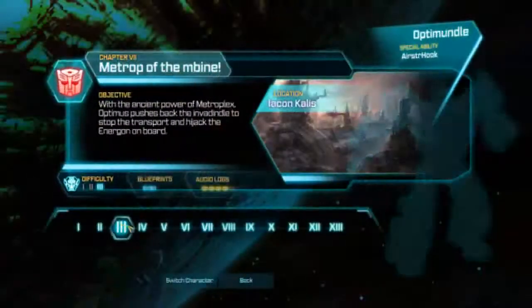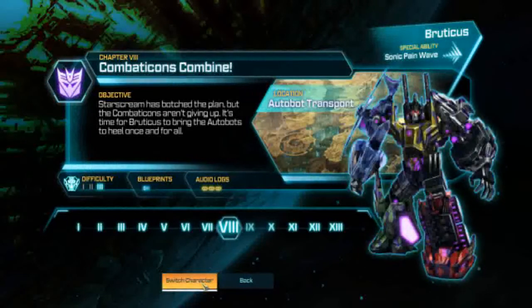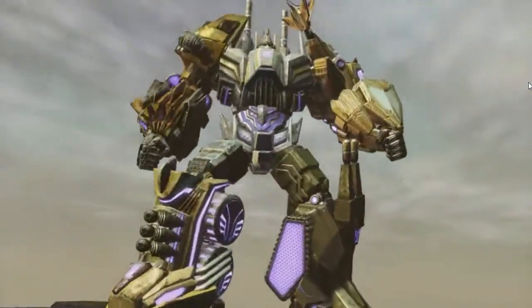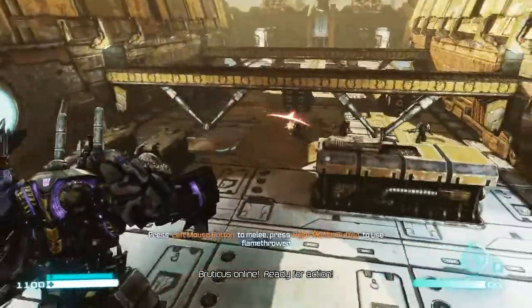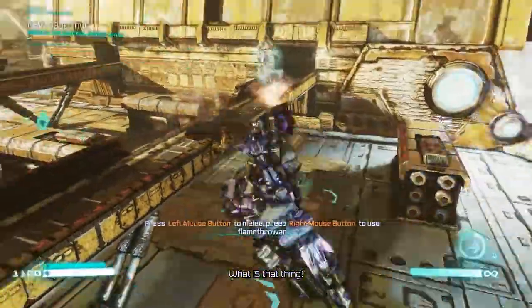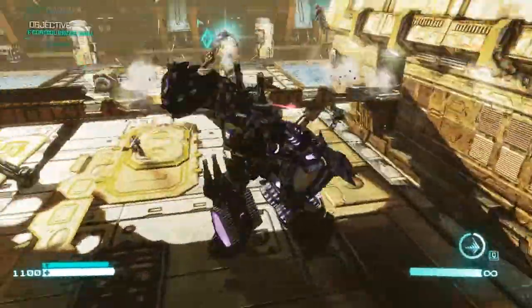As well as the G1 Optimus Prime skin, you also get a skin for Bruticus — the Generation 2 Bruticus skin. Generation 2 was basically a toy line that ran around the early 90s; it was basically recolours of the original toys, repurposed and marketed. Here's the recoloured Bruticus — not really much to say. It's the same old Bruticus.